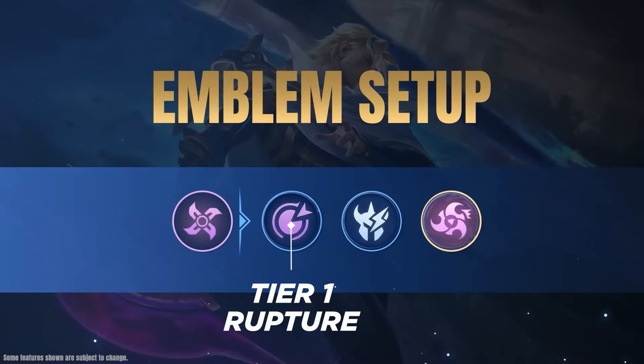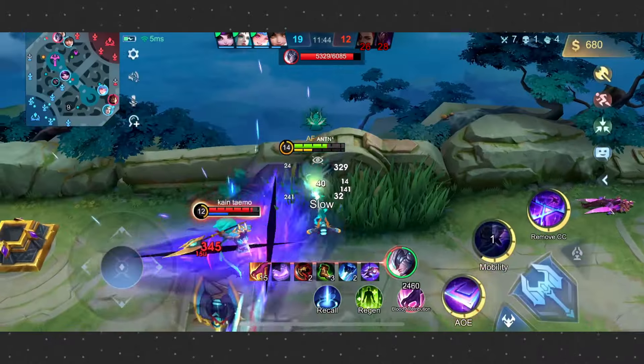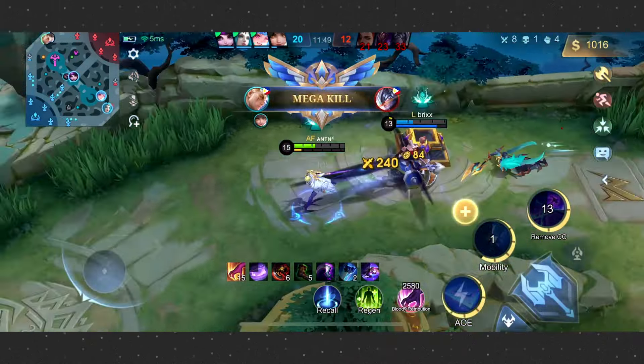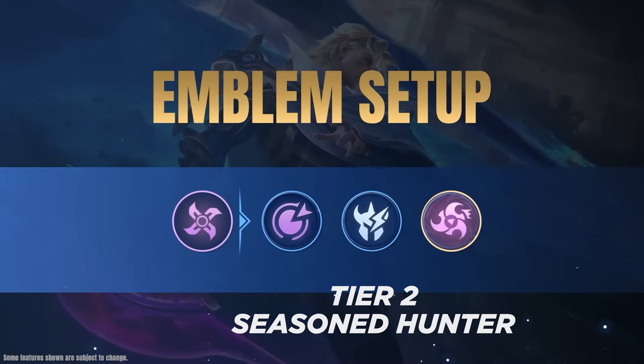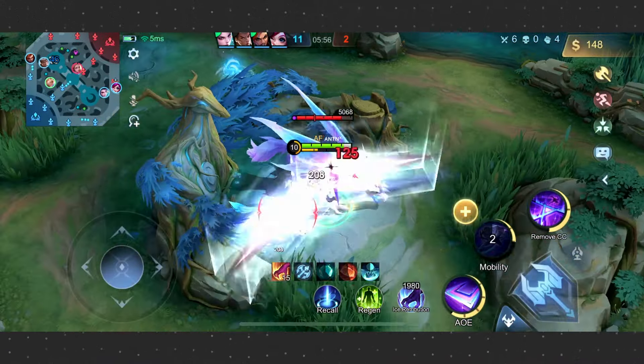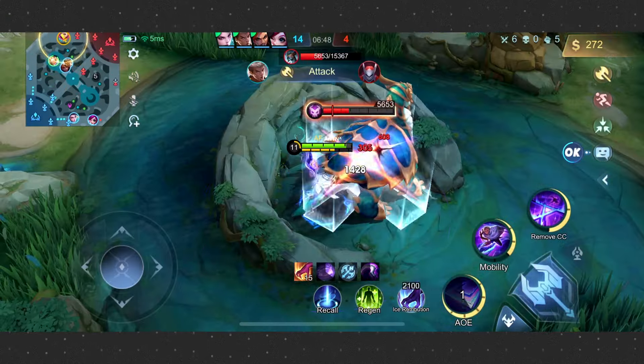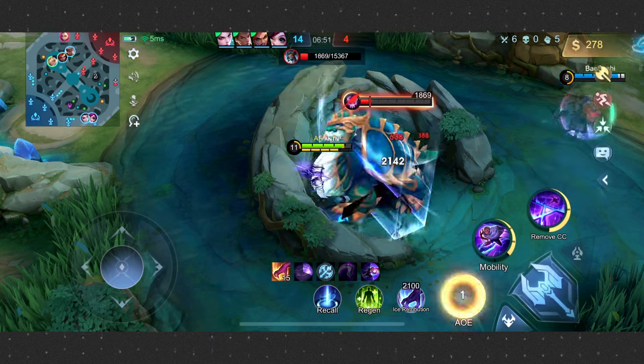Nolan dominates the early game with his low cooldown, high damage abilities, and boosts his snowball potential further with strategic talent choices. Rapture as the first talent is ideal, as the added physical penetration speeds up objective clearing, granting more opportunities to roam and gank other lanes. To further enhance jungling efficiency, consider Seasoned Hunter as the second tier talent. This effectively secures Thunder Fenrir, commonly known as Blue Buff, which is essential for maintaining his energy, and also increases Nolan's damage against the Lord and the Turtle, giving him an advantage in securing and contesting objectives.